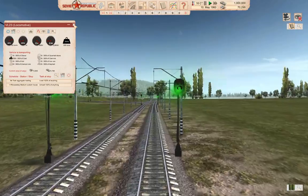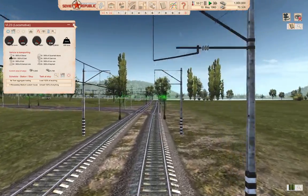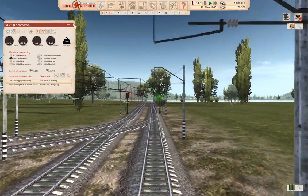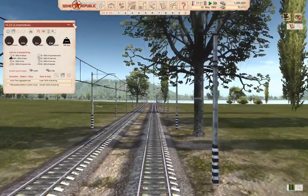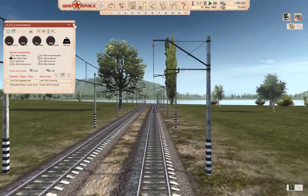There's the depot entrance. Overall it's not too bad making the rail connection.